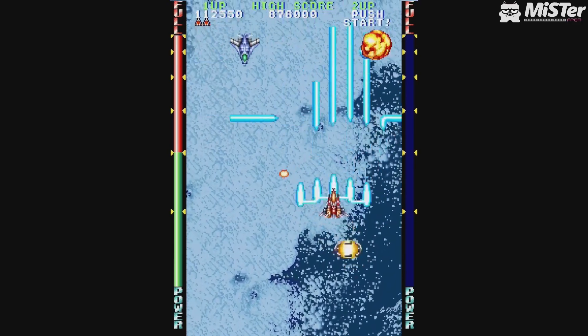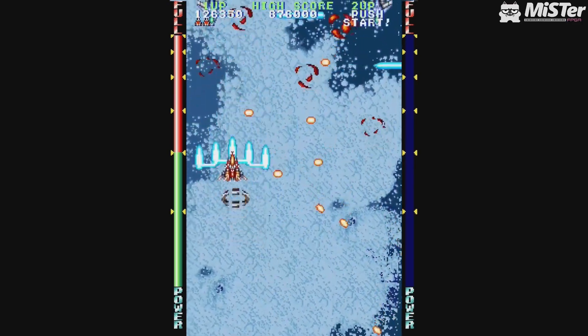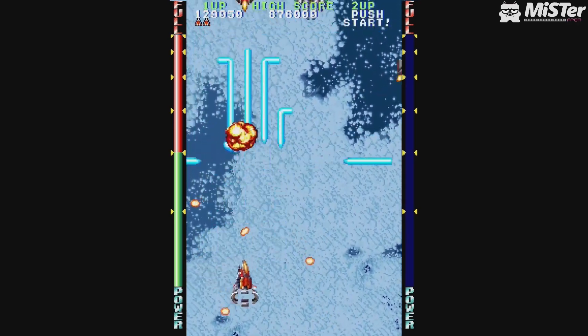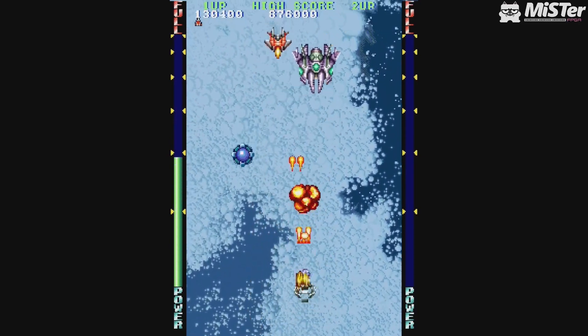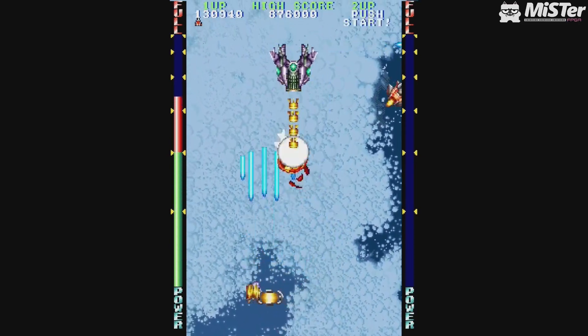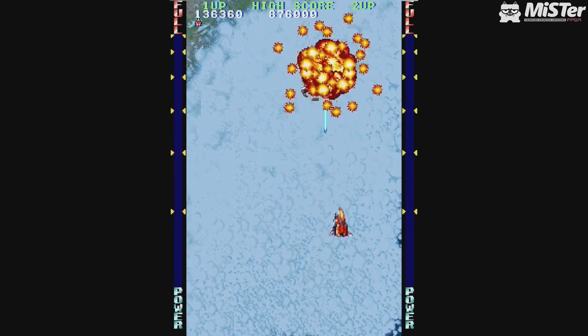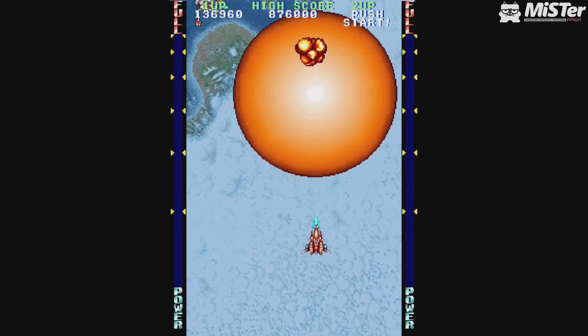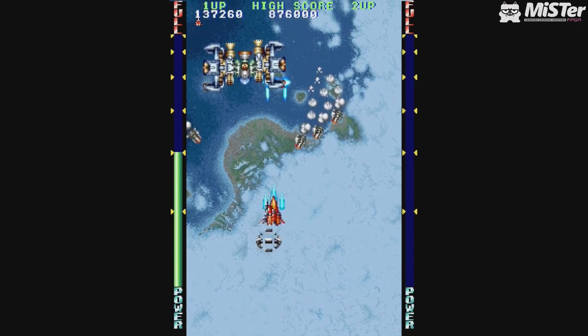In this game you want to mash the button, because based on my initial gameplay, smashing the button makes your power bar go up, which gives you a special move — like a secondary bomb or whatever it is. You want to keep that up constantly, so even when there's nothing on screen, just keep mashing that button.